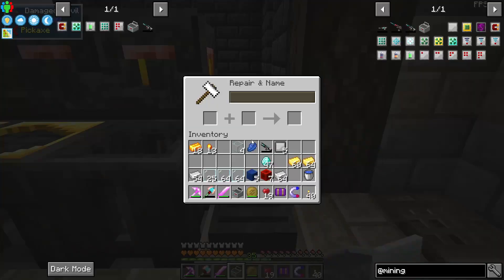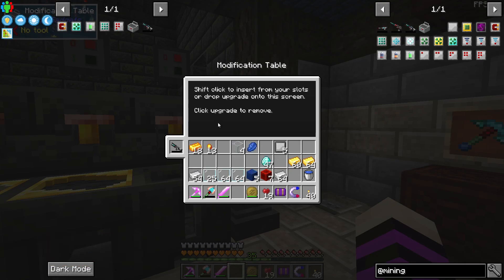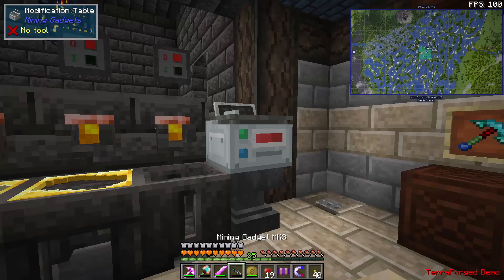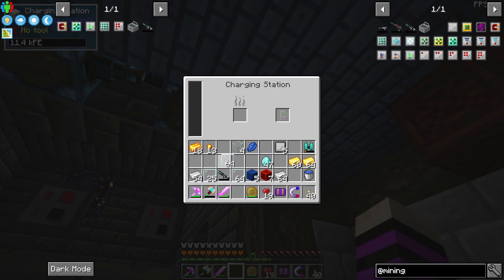Let's put it on top of the anvil. This one doesn't require power — this is for putting upgrades into the mining gadget. So let's go ahead and switch out the jetpack with the mining gadget.